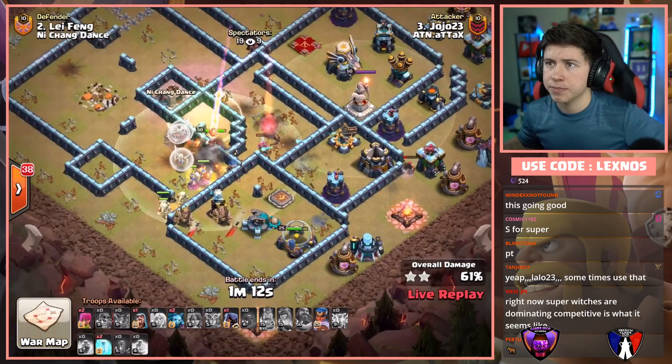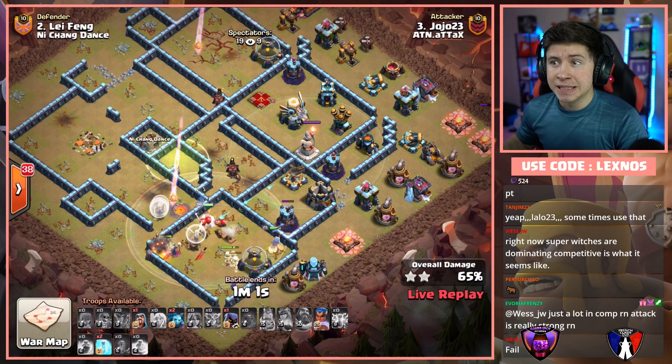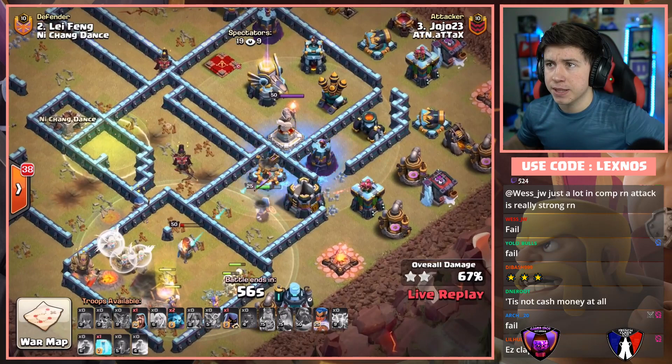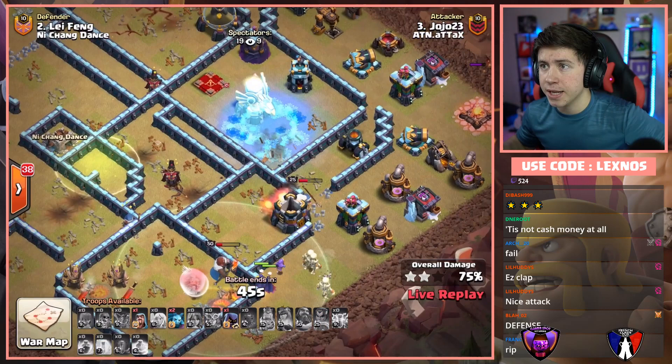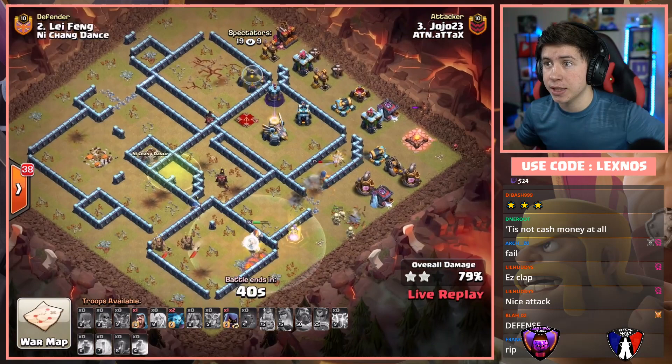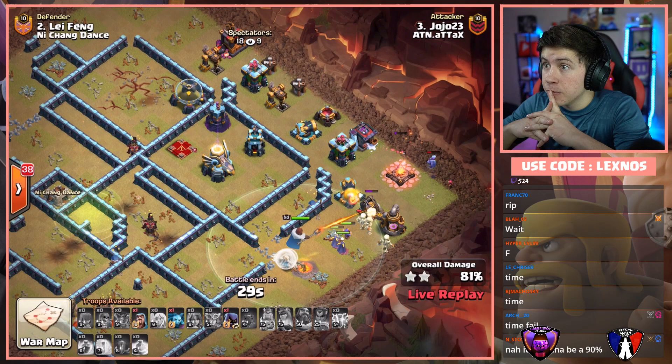He's got two Freezes to try and keep this RC alive — it's gonna be close. He's gonna have to Freeze right there to try and keep this RC alive. Still has to pop her ability anyway. He's gonna get the Wizard Tower, gonna Freeze the Warden and the Expo. It might come down to time. I think the Super Witches are not gonna die but he might not have enough time to get this done because the RC is gonna die and only 35 seconds to go. I think we're looking at a time fail for Alternate Attacks — which means the only way they can win this war is if they get a defense on the last attack from Nishang Dance.